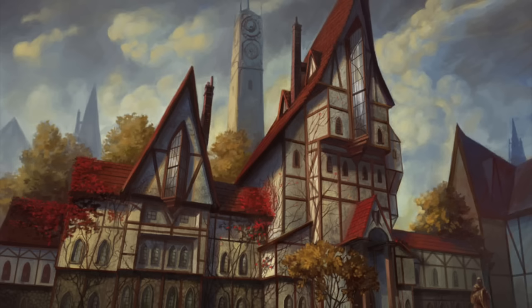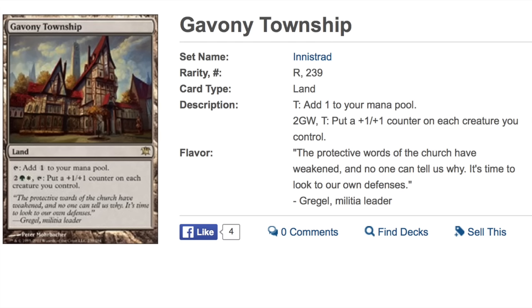Gavony Township. This card was printed in Innistrad, and Innistrad cards from Liliana all the way up to Snapcaster — even cards that aren't played as much — have been spiking recently. So when you look at a card and you want to see if it's old enough, you look at the cards surrounding it and see if they have spiked in price. Liliana is close to $100 again, and Snapcaster is still expensive.